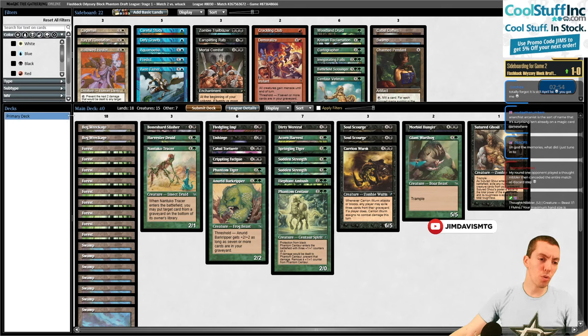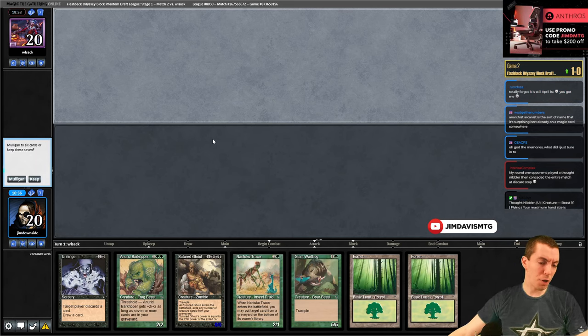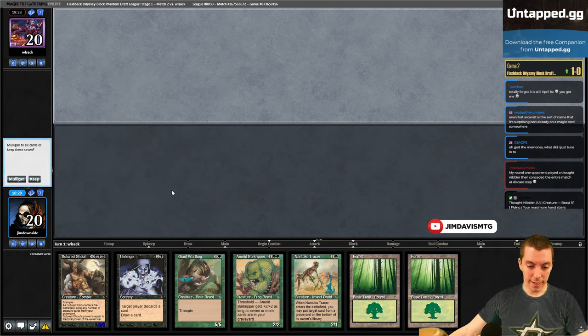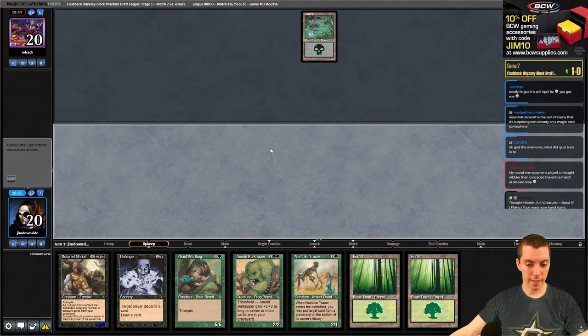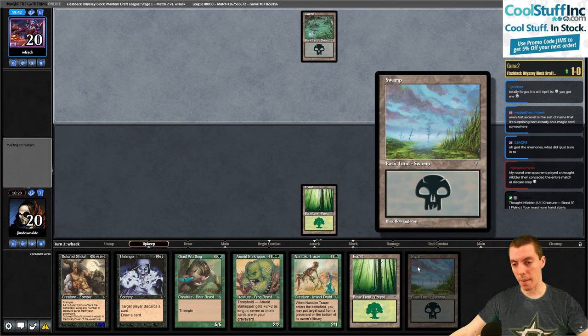Opponent was a good red-black grindy deck. I don't think we can do much since our sideboard has almost nothing in it. Opponent chooses to play - another two-lander, playing 18 lands with Unhinged, not very good against them. But I'd just keep this - not thrilled, whatever. Need to draw some lands - swamp! Nailed it. Bingo. It's a nice swamp too.